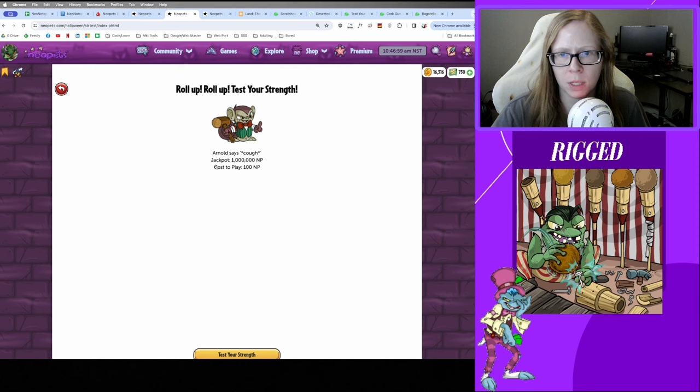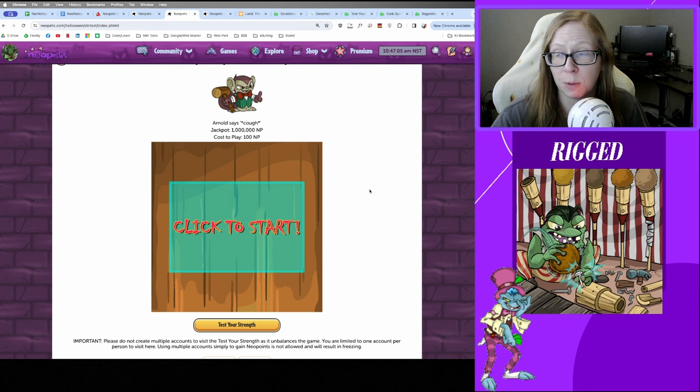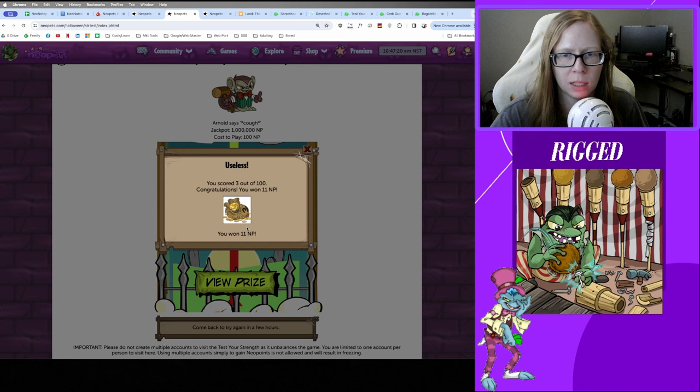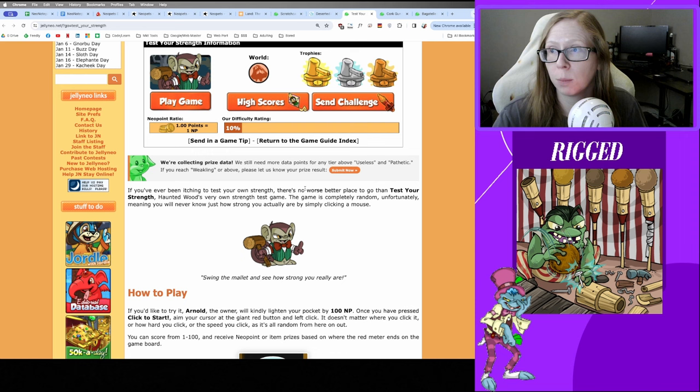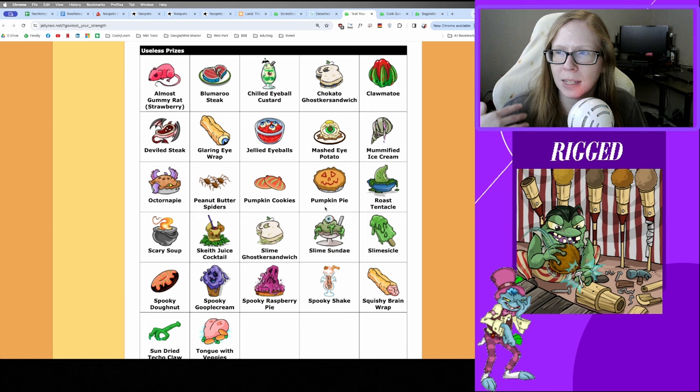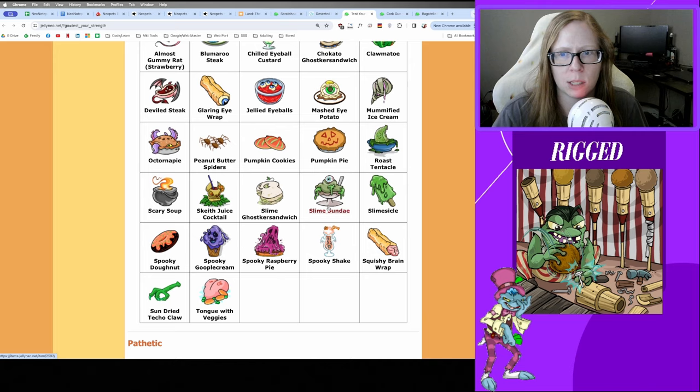Test Your Strength only costs 100 Neopoints to play and you can play every six hours, so up to four times a day. It's been converted to the new UI so you can play on mobile or tablet. 'Useless' is the most common result — you'll get a little spooky food or a little NP back. The Jelly Neo team is actively collecting data, so you can submit your prize results to help them. You have a chance all the way up to the jackpot with Hubert Knox.